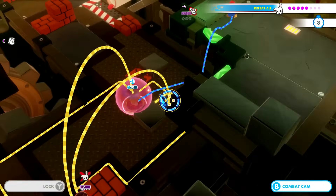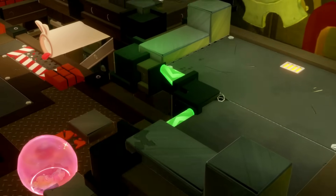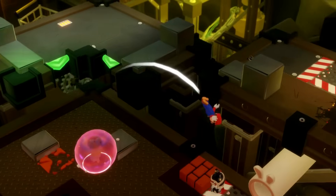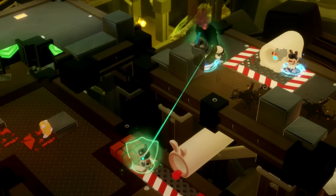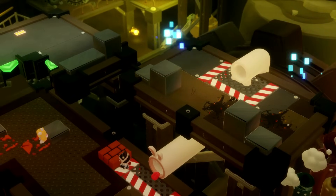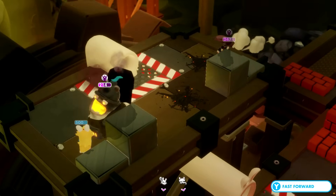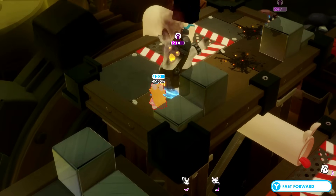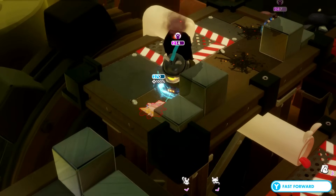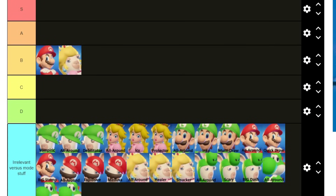Her critical abilities are very similar to Mario's — she has Honey and Push. Push is pretty much the same as Bounce, except Bounce launches the enemy in the air and Push rolls the enemy across the ground. Rabbit Peach is a pretty defensive character, which is the opposite of Mario. Mario is very offensive, but they are both still very average, so I'm going to put her in B tier as well.